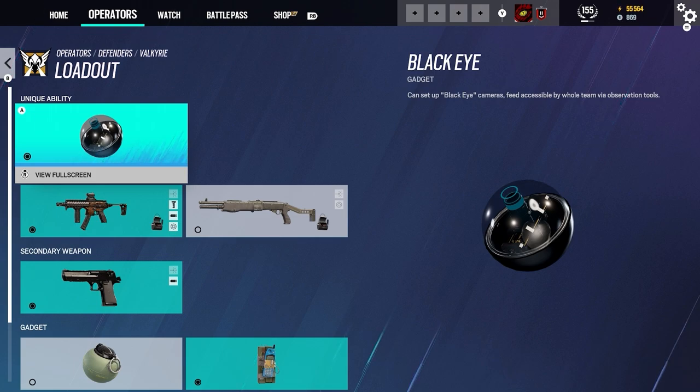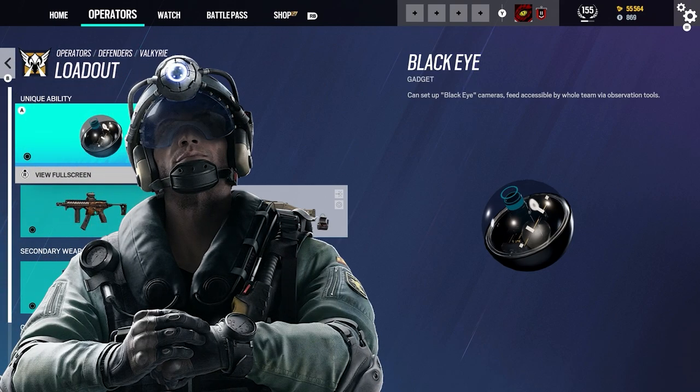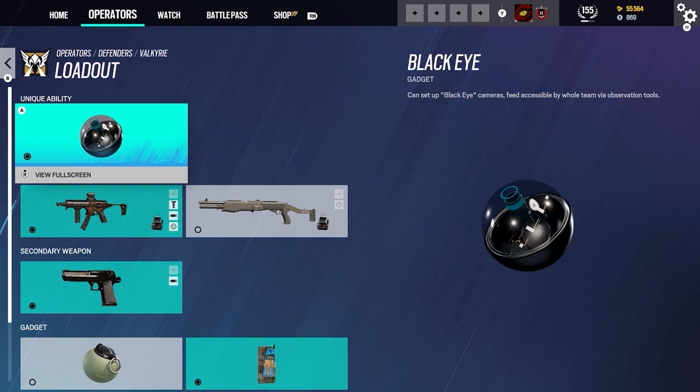For her unique gadget we have the Black Eye camera — you can set up a camera feed accessible by the whole team via observation tools. This is like an extra layer of cameras for intel. Everyone who plays Valkyrie tends to place their Black Eyes in spots where they know opponents are going to come through. For example on Bank at the front door, you can see who's coming — if Jackal or Fuze is in the room, you'll have intel on any attacker operator and gain the advantage.